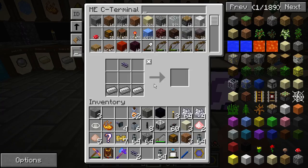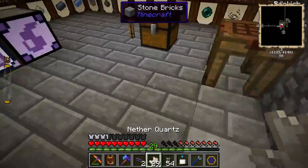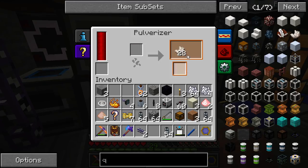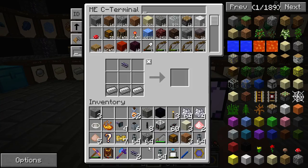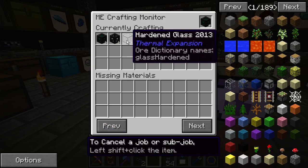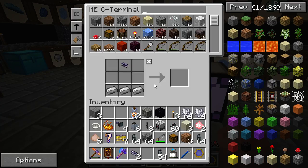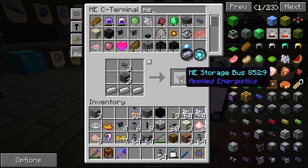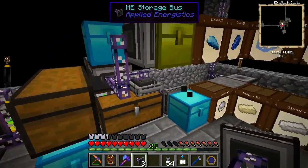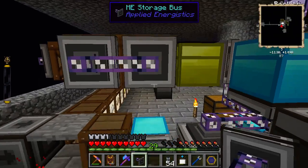Still need nether quartz. Let's take all 29 of these guys and make more. There we go — quartz dust. Still have some quartz here. Three guys. Three more. I'm gonna hook up everything here — these guys.